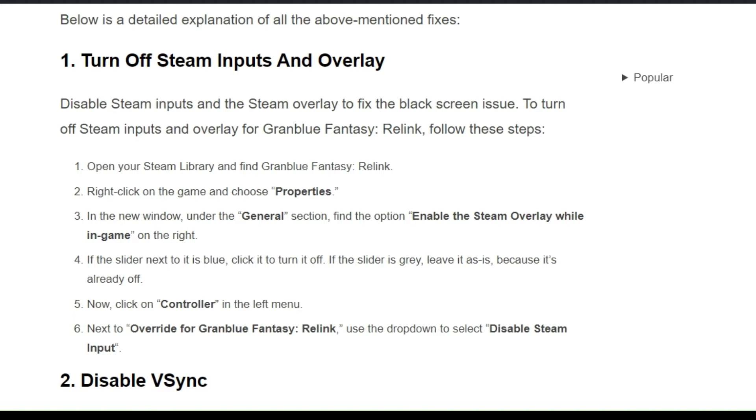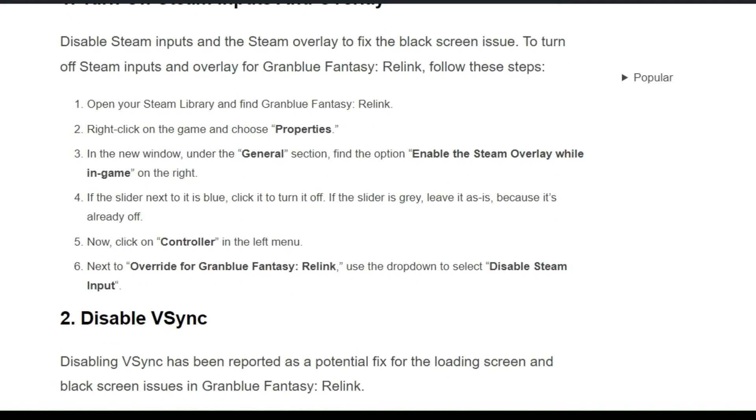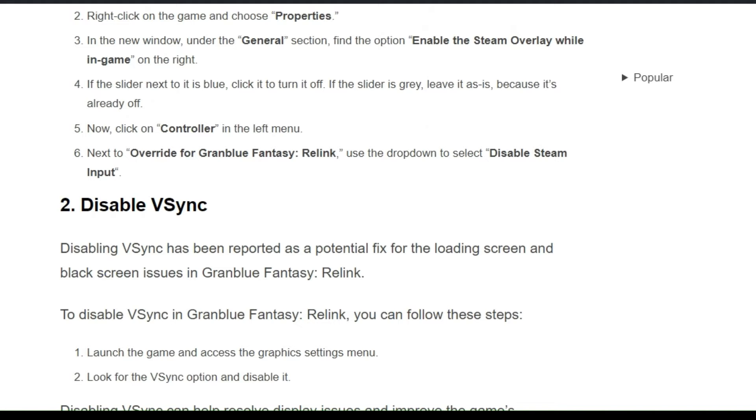Firstly, open your Steam library and find Granblue Fantasy Relink. Then right-click on the game and choose Properties. In the new window, under the General section, find the option to enable the Steam overlay while in-game and disable it. If the slider next to it is blue, click it to turn it off. If the slider is grey, leave it as it is because it's already off. Now click on Controller in the left menu and next to the override for Granblue Fantasy Relink, use the drop-down to select Disable Steam Input.